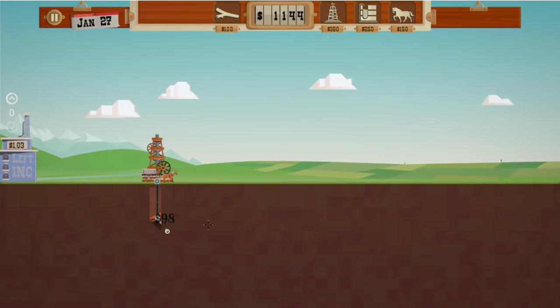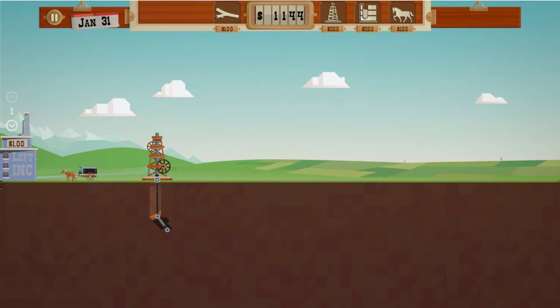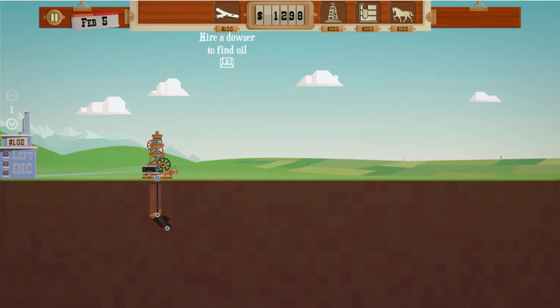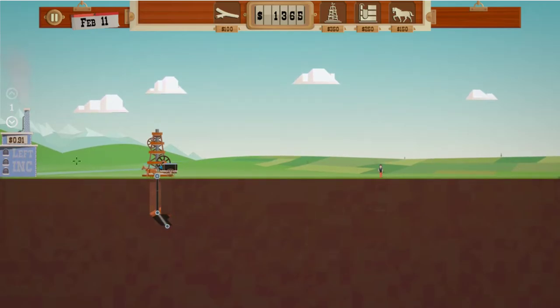There it is — found oil right there. You can see there's a little bit of crust difference. We like the price that the oil is being sold for. As he comes up he'll bring the cart horse over to the rig and right now we have one of these guys assigned to this. Now that we have that going at a decent price, we're going to send our second guy out.